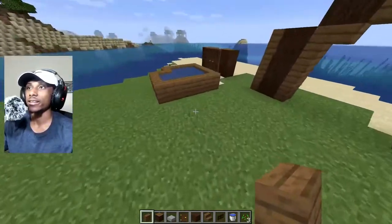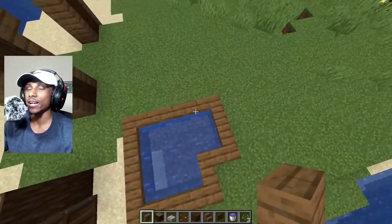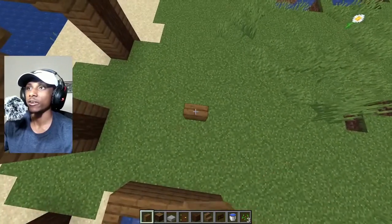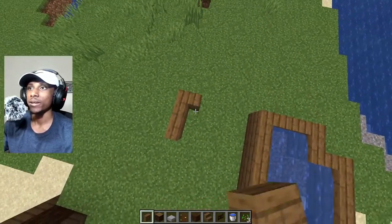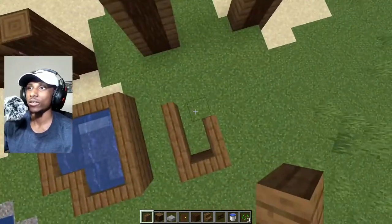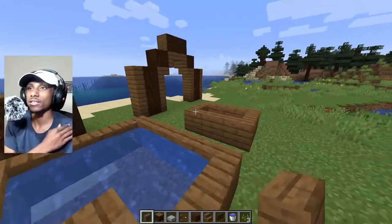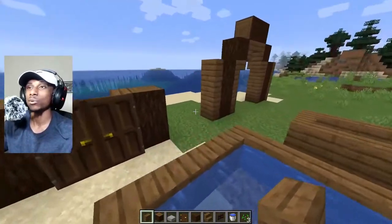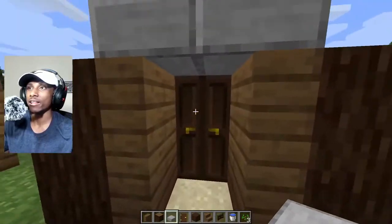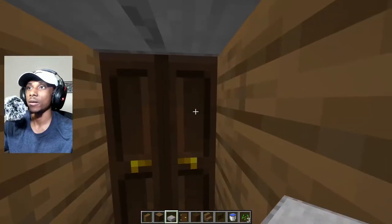I think having them in Hytale is going to be amazing. Another thing I noticed with vertical slabs coming to Hytale is the ability to place them down diagonally to one another. If I place down a vertical slab like that and place down another one, as you can see it makes a nice little archway. The best way to show this is with a pool — I filled it with water, it's like my own little custom pool. I think this is how vertical slabs would operate in Hytale.